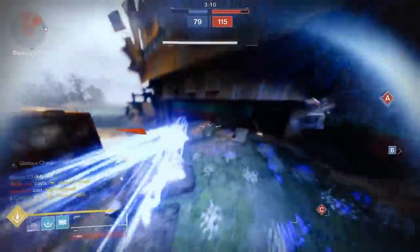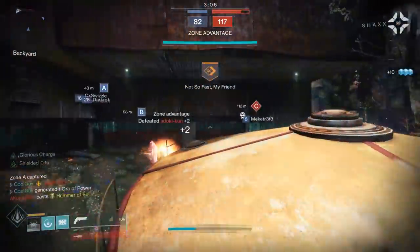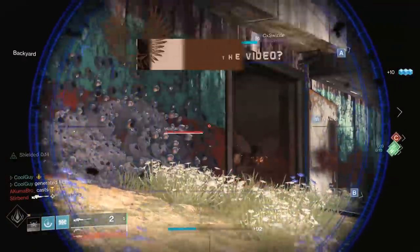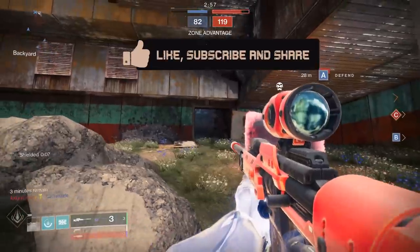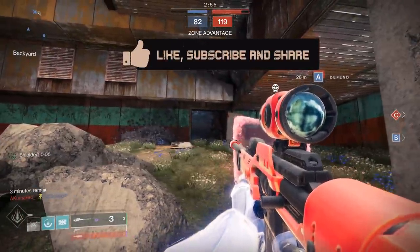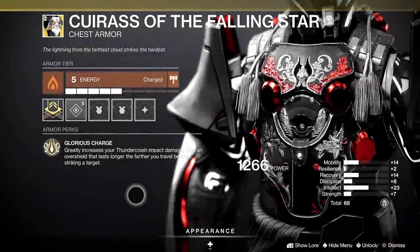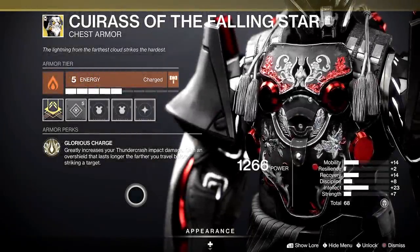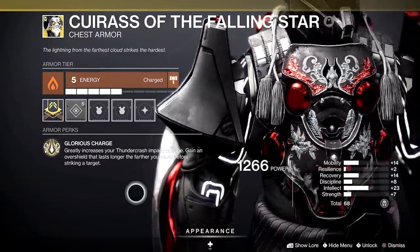We've seen subclass-specific exotics like this — Atheris Embrace for bottom tree Gunslinger, Helm with State 14 for top tree bubble Titan, Synthoceps for Chaos Reach, and many more. Titan Code of the Missile has one now: Caress of the Falling Star. This has PvE and PvP benefits. The exotic perk states: greatly increases your Thunder Crash impact damage, and you gain an overshield that lasts longer the farther you travel before striking a target.